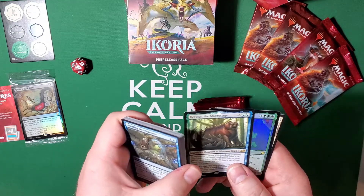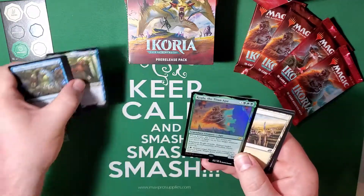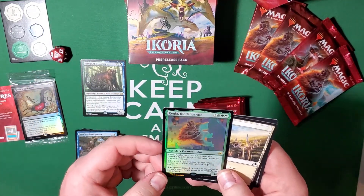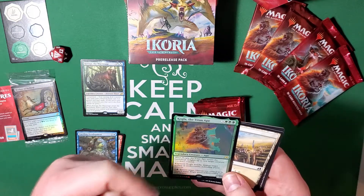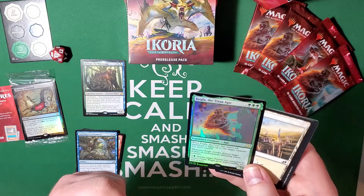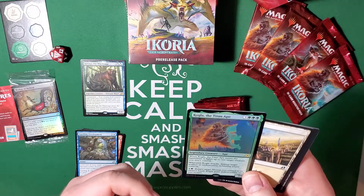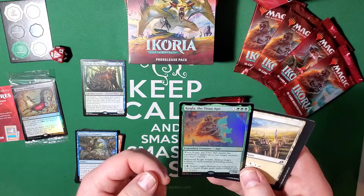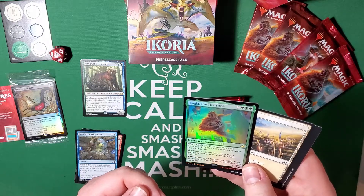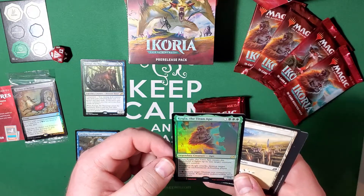And we have Kogla, the Titan Ape as our foil rare — actually one of the better rares in the set. Three colorless, three forests. When Kogla enters the battlefield, it fights up to one target creature you don't control. When it attacks, destroy target artifact or enchantment the defending player controls. And you can pay two and return a target human you control to its owner's hand — Kogla gains indestructible until end of turn. Absolutely phenomenal card.